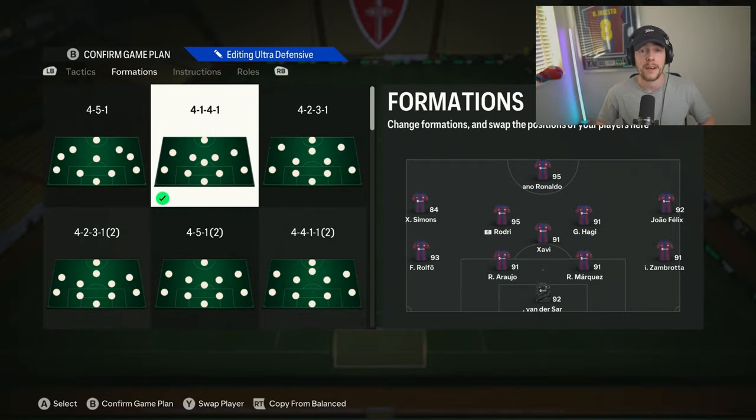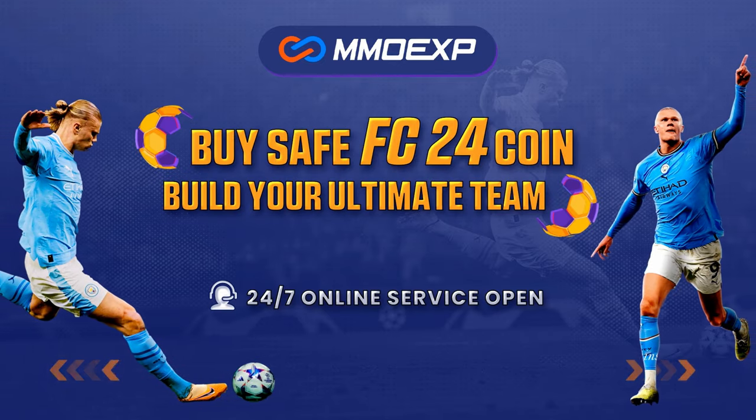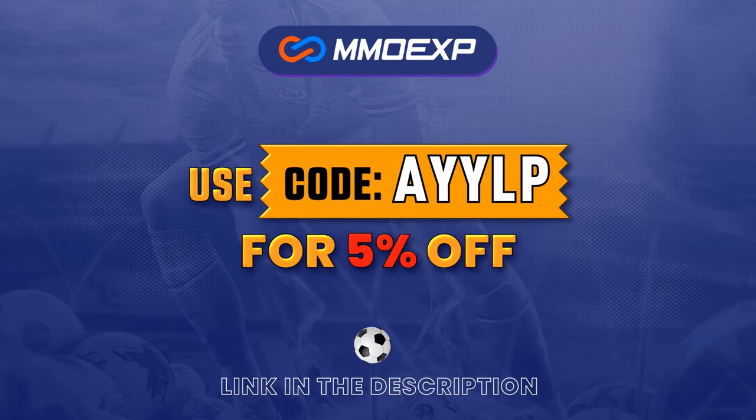Welcome to another custom tactics video on the channel. Today we are checking out the 4-1-4-1. For cheap, safe and reliable FC24 coins, check out MMO Exp in the description below and use my creator code ALP at checkout for a cheeky five percent off.